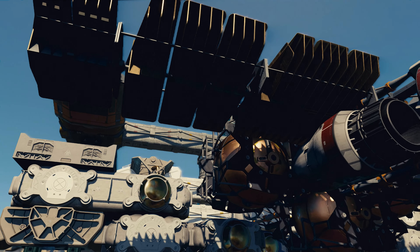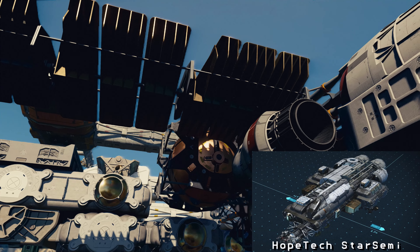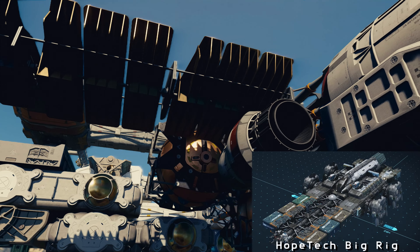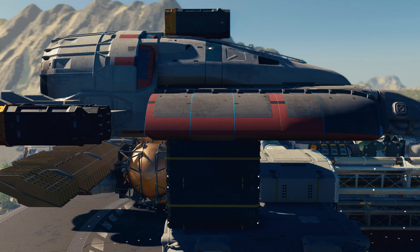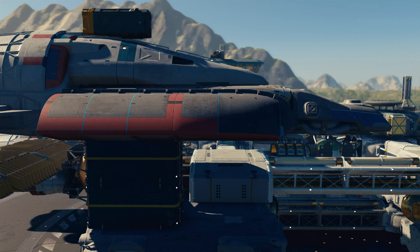Exterior design-wise, I was inspired by the HopeTech trucks, and I wanted to build a more industrial-looking rig while still maintaining that Nova Galactic, NASA-punk look. I also wanted to maintain the charm of exploring the unknown. So in short, I tried to imagine what a HopeTech and Nova Galactic partnership might look like, and this is the result.